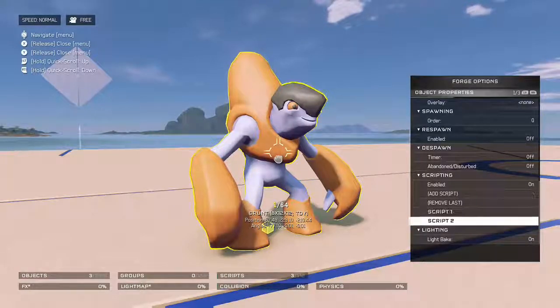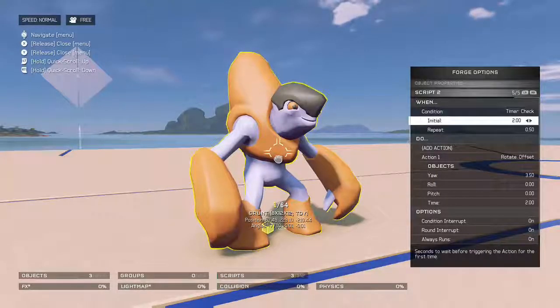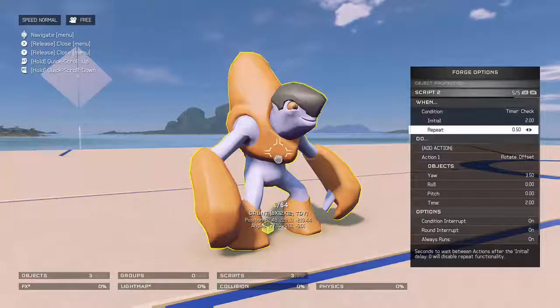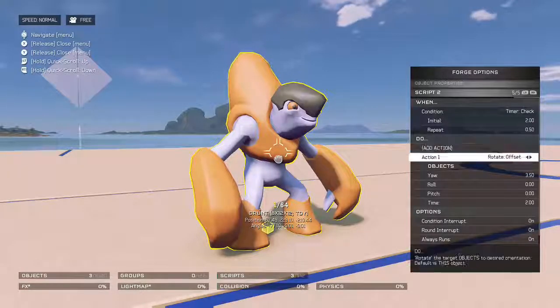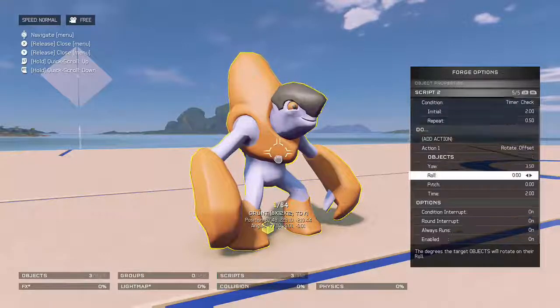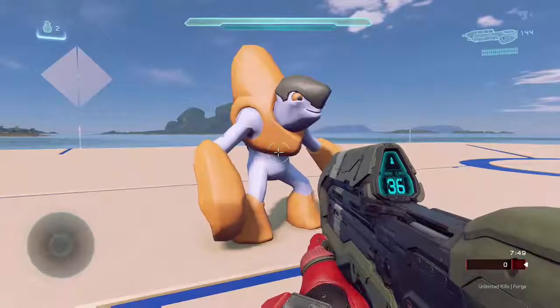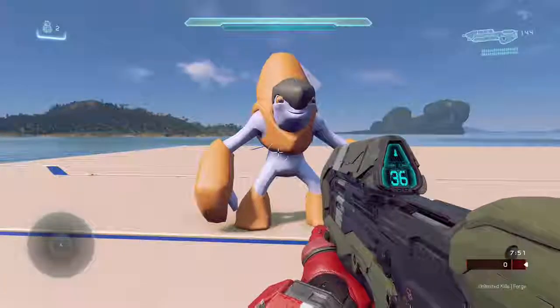Now for the second script — the condition is timer check, the initial is 2, and the repeat is 0.50. The action is rotate offset, with the yaw set to 3.50 and the time set to 2. That's all you pretty much need to know to make your own AI in Halo — it's really easy and really cool to do.